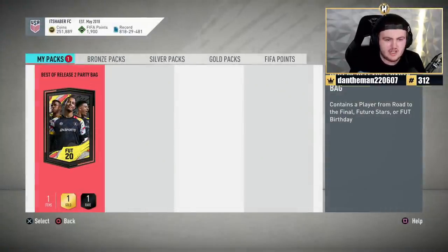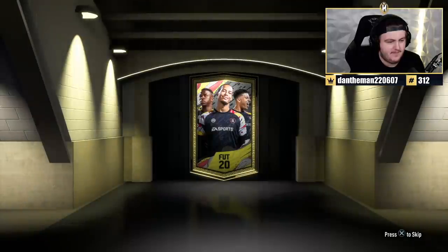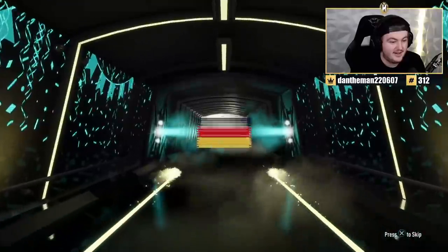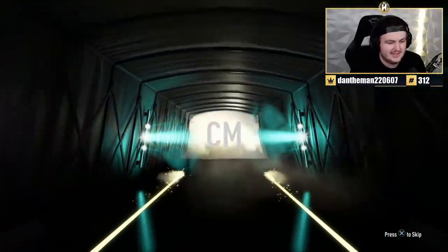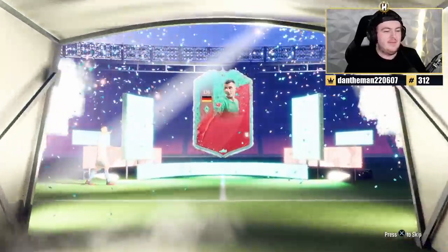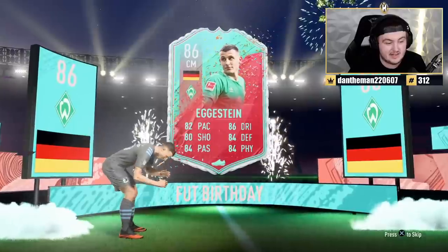Best of release two party bag. What are we getting? Foot Birthday? Yeah, come on, French please. German. Eggstein. It's not great, is it? It's an 86. I mean, it's not terrible, but that could have been a lot worse. So I guess I'll take it. But I really wanted Pogba — that's all I wanted, EA.